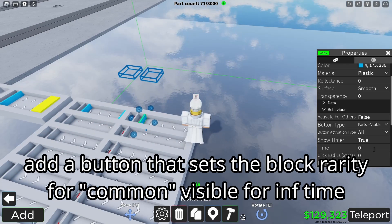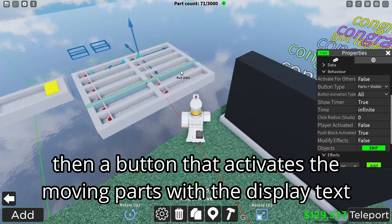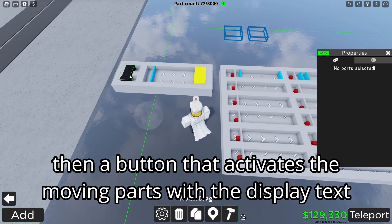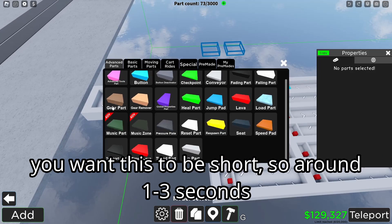Add a button that sets the block rarity for common visible for an infinite time, and then a button that activates the moving parts to display the text for the common rarity.